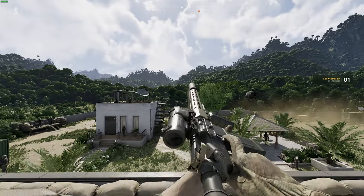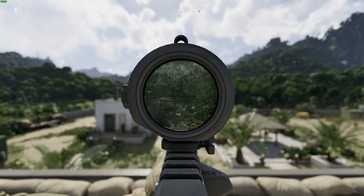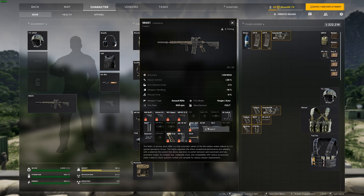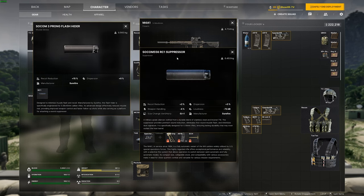This is going to be the first build. You're going to have the Spectre, which is one of the scopes you can buy from Gunny — I believe it's level two, maybe level one. You're going to be running the RK1 vertical grip that you unlocked at Artisan. You're going to be running the nylon stock. You're going to need an M-lock for your vertical grip. You're going to need the SOCOM three-prong flash hider so you can attach your RC1 suppressor.